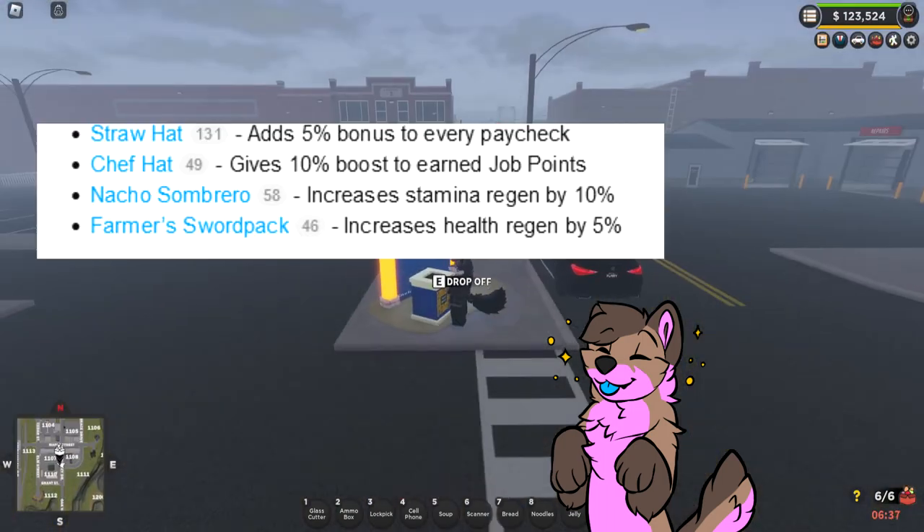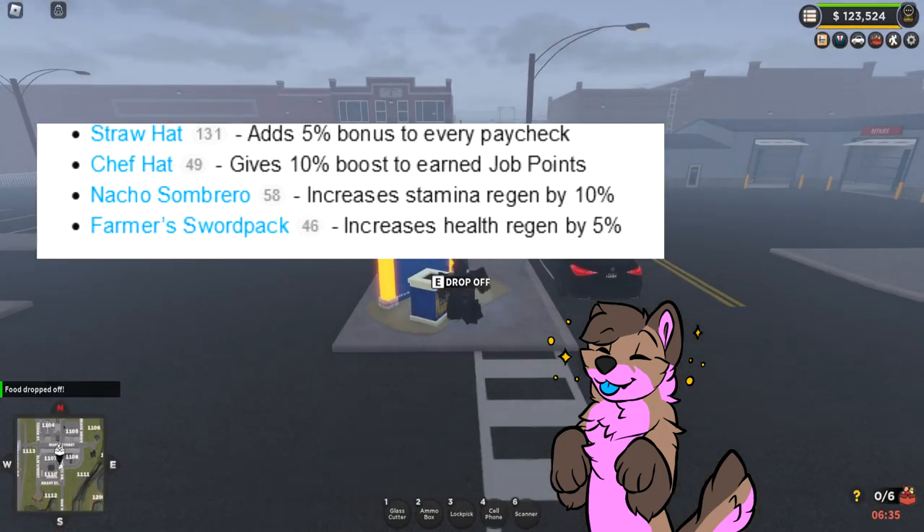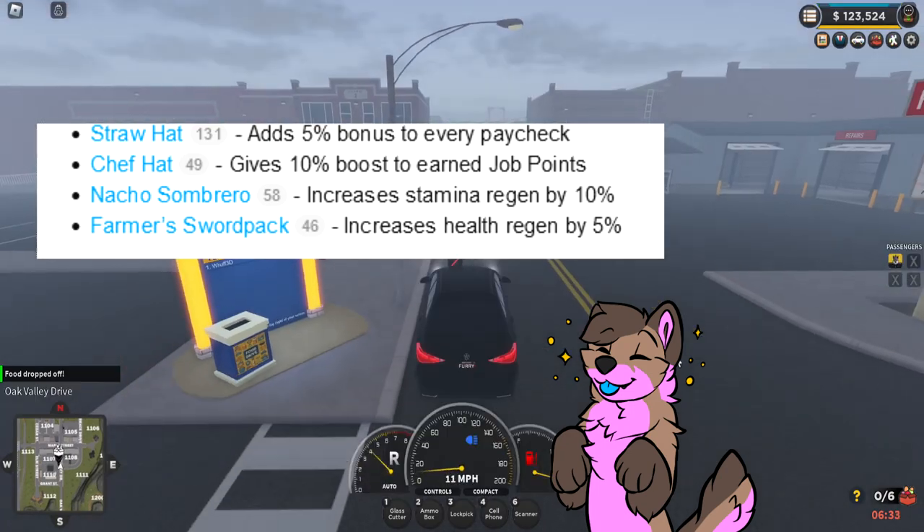There are in-game UGC items that net you the following perks on screen now. You also get a pin for your LEO team character.